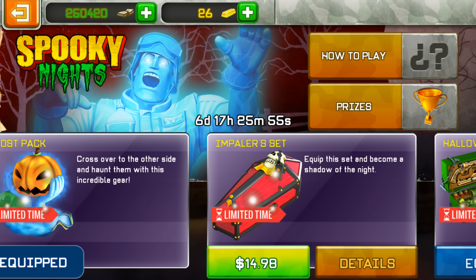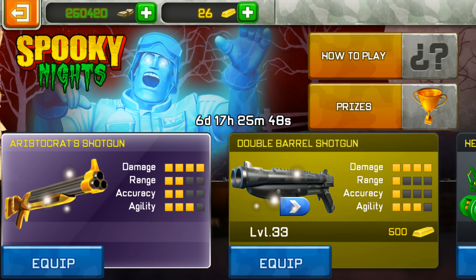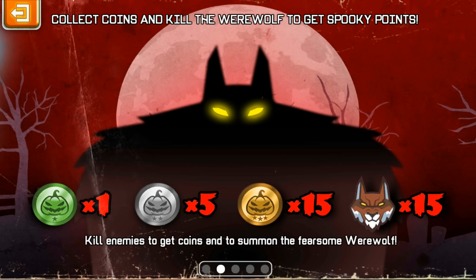There's a Halloween weapons collection — hit the spoon. This is ghost cannon with two credits. Now, how to play: kill enemies to get coins and summon the fearsome werewolf.